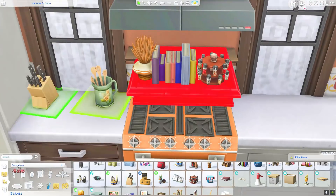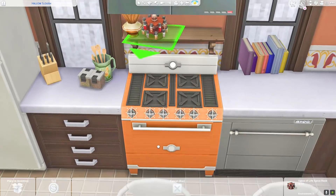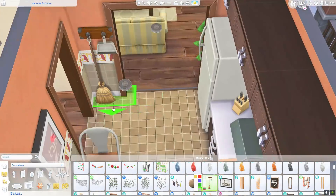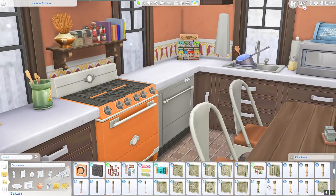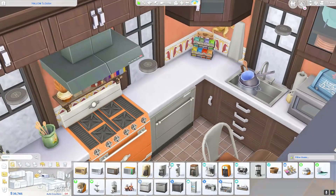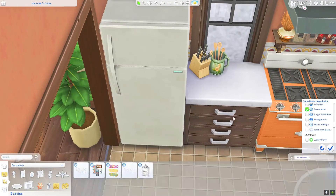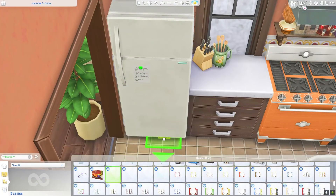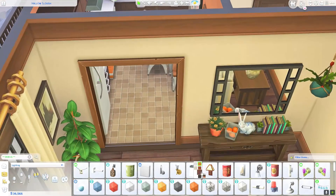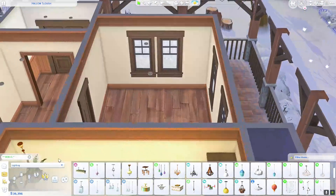Now I'm decorating the kitchen. I put a shelf over this really nice bright orange stove — a swatch I haven't used in a while — and I thought it complimented this tiled wallpaper from Realm of Magic. I noticed the tile has almost like little birds on it, so I ended up putting a piece of artwork over the dining room table that had birds as well, just to tie it all together. Then I added some sconces and that's pretty much it for the kitchen and dining room.